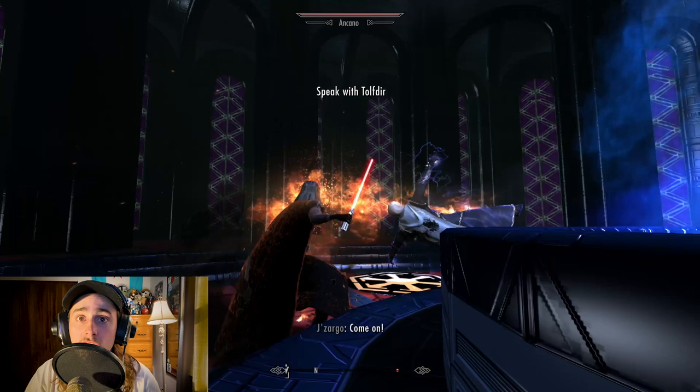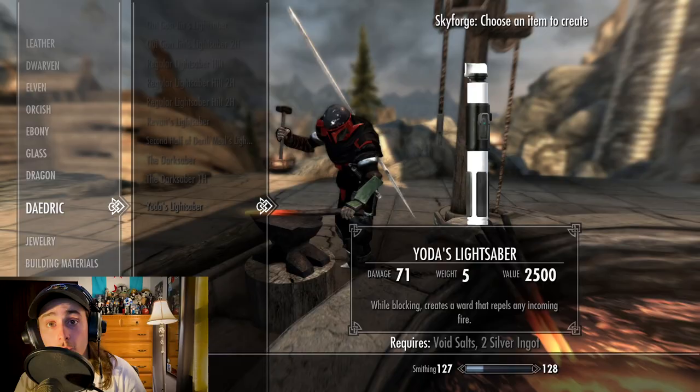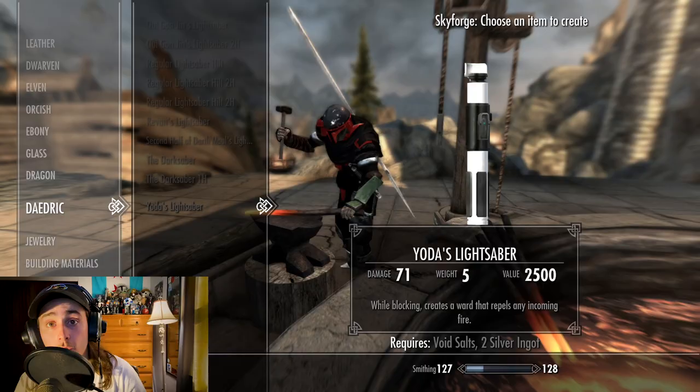This mod also adds unique magical sabers into the game, giving you a ton of craftable lightsabers, including a dark saber of its own, which can all be found under the Daedric Smithing category. It also adds a couple of cool force spells, and if the Mandalorian armors in Legends of Mandalore weren't enough, this mod also adds a craftable Boba and Jango Fett armor.